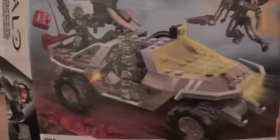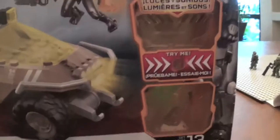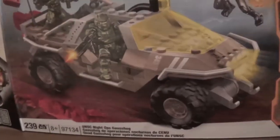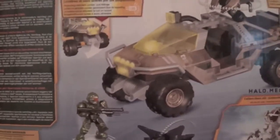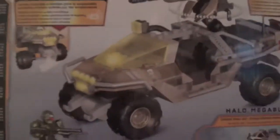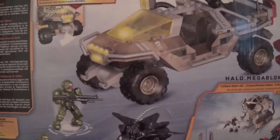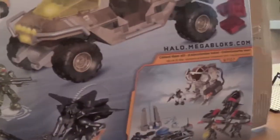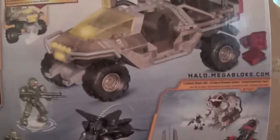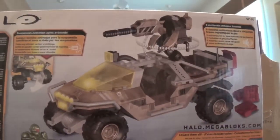Here's the front of the box — three minifigures, the Try Me stuff. And here's the back of the box. There's a description right there. This time it's suspension activated lights and sounds; it's not motion activated this time, which I think is a lot better. Three minifigures, more sets, and five authentic in-game sounds.